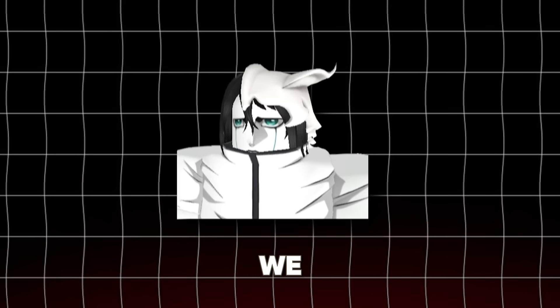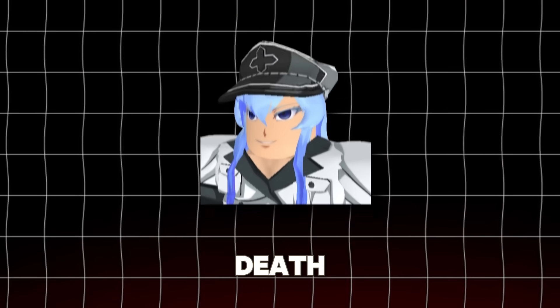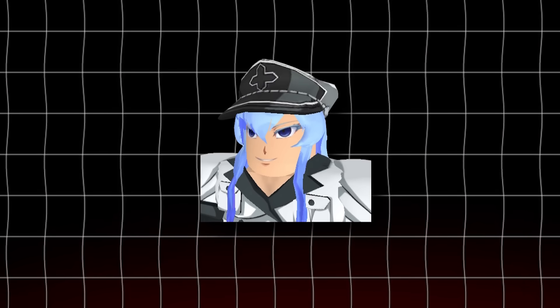Second one is Ulquiorra. We need him for air enemies. Third one is Aaron — he's our shield breaker. Fourth one is Esteth. We need her for stun, and she is also our support and early death unit.